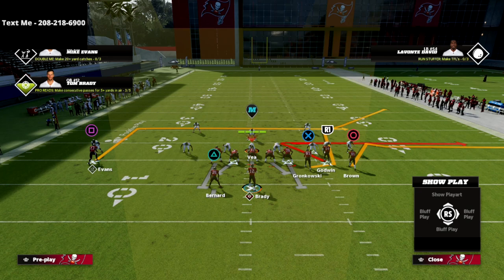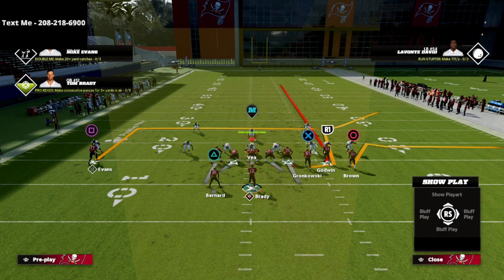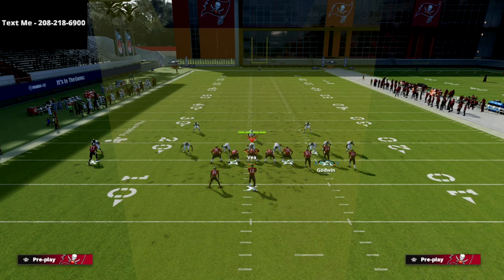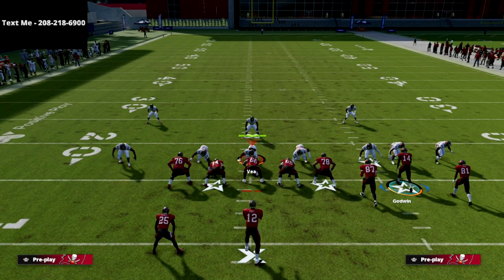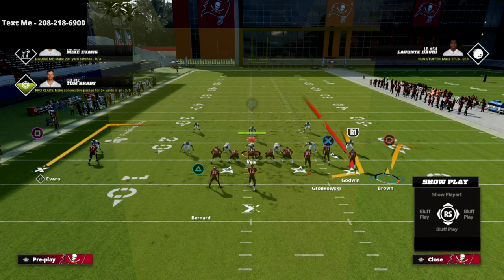The reason this play is so good is because this tight end route does a great job of getting separation against man and also against Cover 3 or any zone drop defense. What we're going to do is put the R1 receiver on a fade, and for the running back I like an out route — that's the best option. All we're going to do is snap the ball without any motion, though you could motion Brown to the numbers.